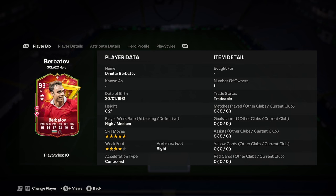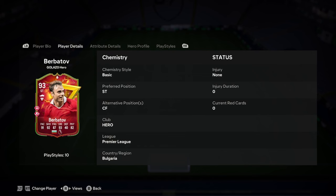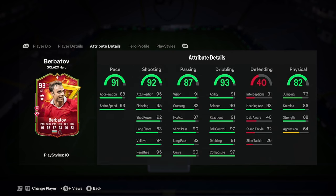So let's jump into it. Burbatov is 6'2", high/medium work rates, 5-star skill moves, 4-star weak foot, right foot, and controlled. Good pace — very good pace. Insane shooting: 95 finishing, 95 attack positioning.